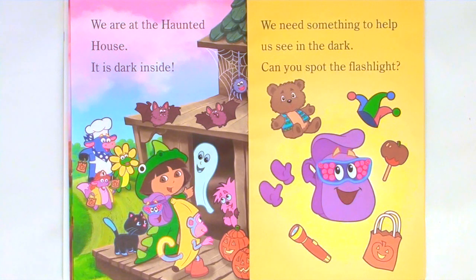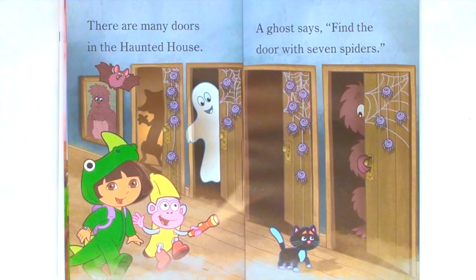We are at the haunted house. It is dark inside. We need something to help us see in the dark. Can you spot the flashlight? There are many doors in the haunted house. A ghost says, find the door with seven spiders.